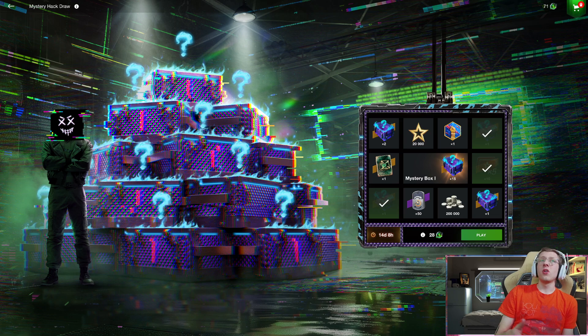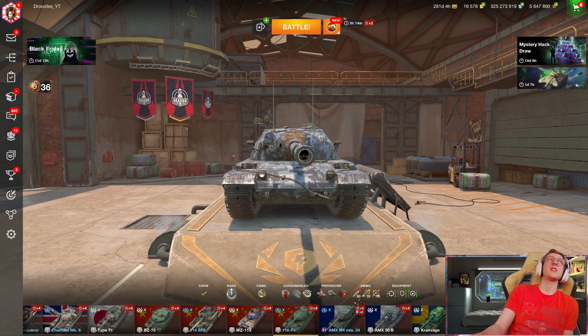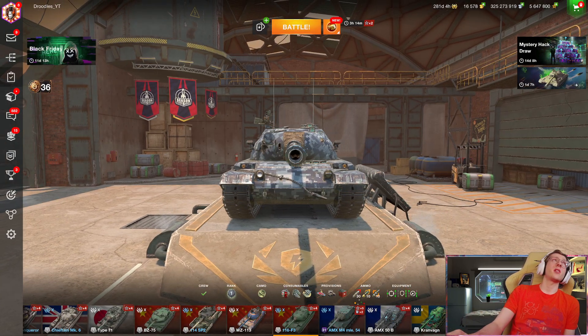Normally, draws cost gold or even coupons with the current Black Friday event, but this draw you are able to get your hands on by simply completing daily objectives. We can see we have these little tokens here, and you need in total — around 77, 70, 60 — so that's like 200-ish there, maybe 250 there. So in total you probably need like 300 to 400 of these tokens to complete the entire event.